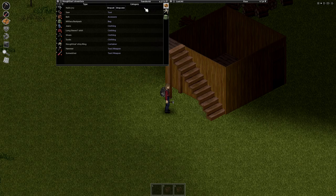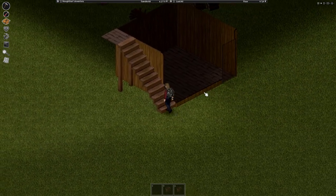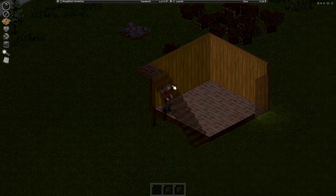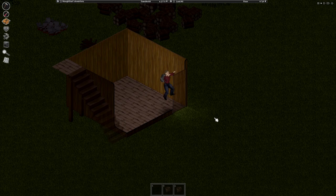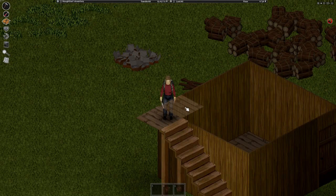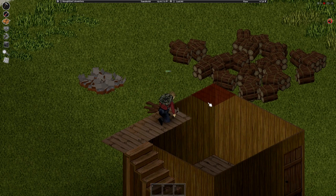Be careful because you're going onto a second floor now. Do not go near the edge and fall off — you're probably carrying a heavy load and you can die if you fall from height with a heavy load. Get up top and start placing wooden floors down wherever you've built to create the roof.